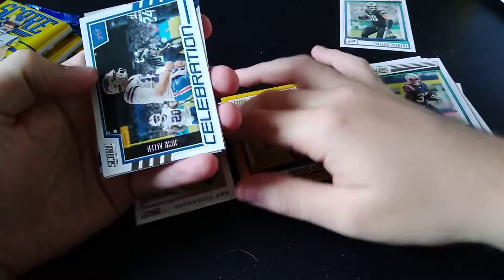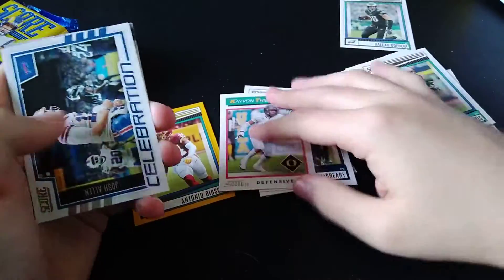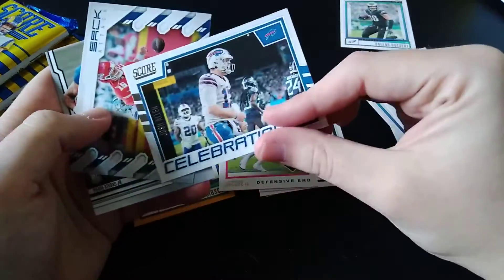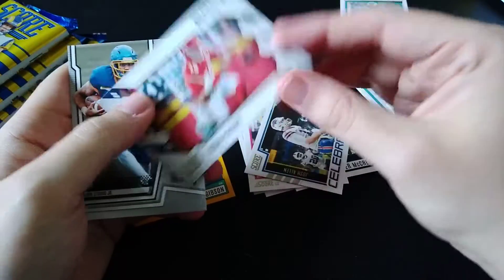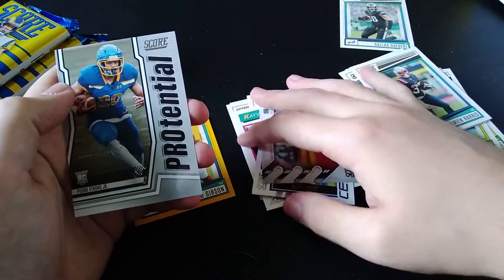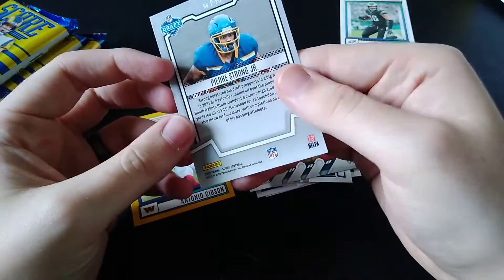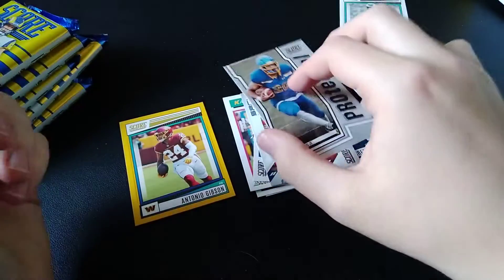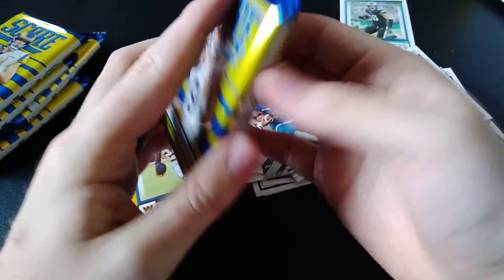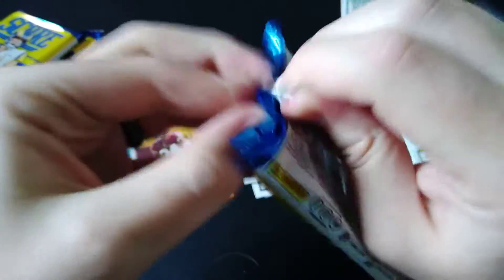This is going to be a throwback. Celebrations, Josh Allen. Micah Parsons Sack Attack — he's having another great year. Here's a Strong Potential insert. Some rookies are in their college unis, some are in their pro uniforms. I don't understand why they just don't do all pro and keep the draft picks as college, but it's what Panini does. Kind of have to just deal with it until Fanatics takes over in a couple of years.